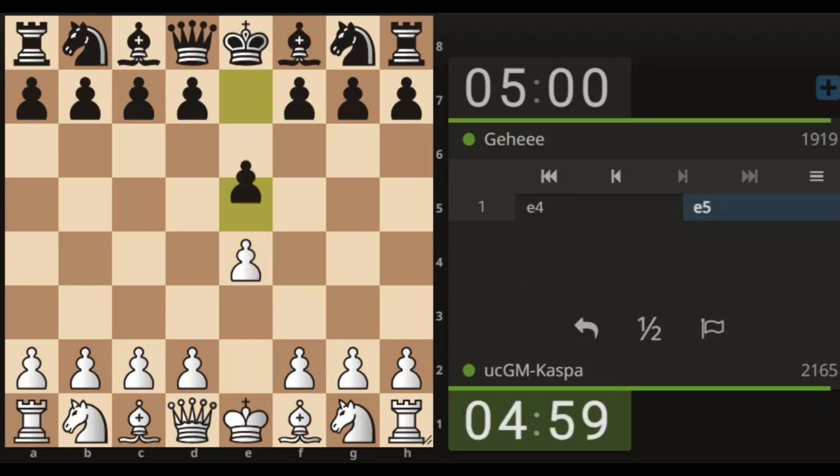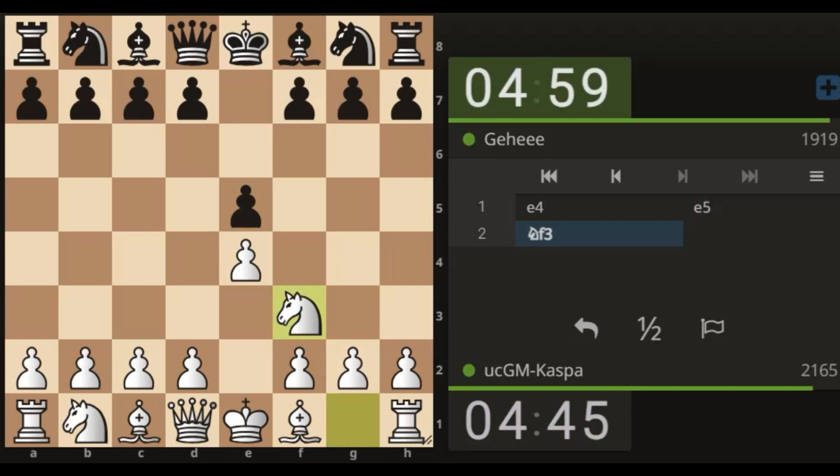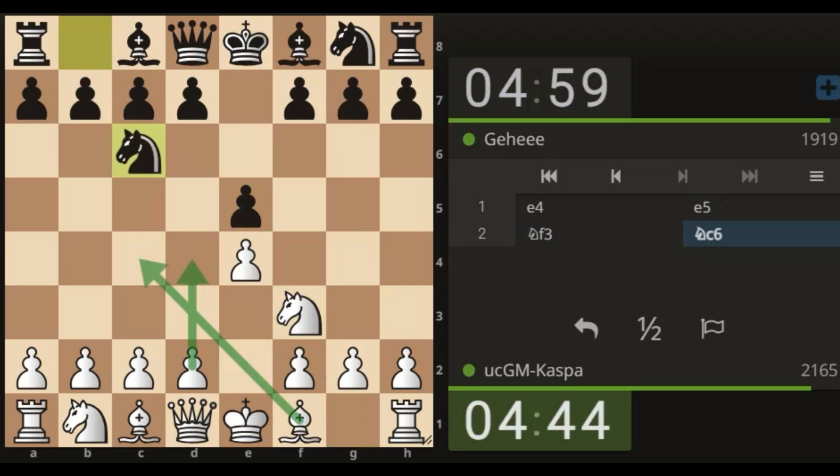Alright, time for the Italian. Pawn to e4 — I love playing the Italian — e5. Should I go knight to f3 or the bishop's opening? Should I go bishop c4 targeting the weak f7 square, or knight to f3 and then bishop c4 later? Let me start with knight to f3, then bishop c4 — the Italian opening. Knight c6 by black. Should I go pawn to d4 or bishop c4?